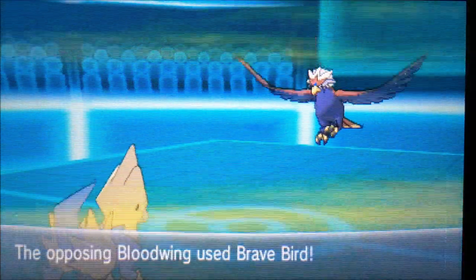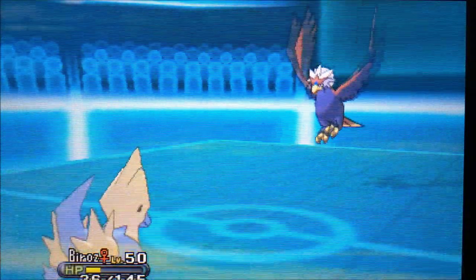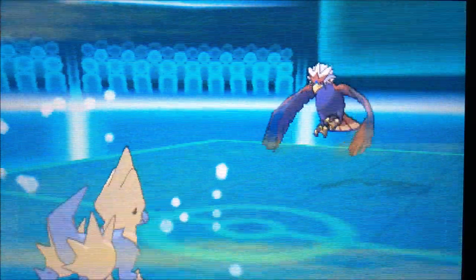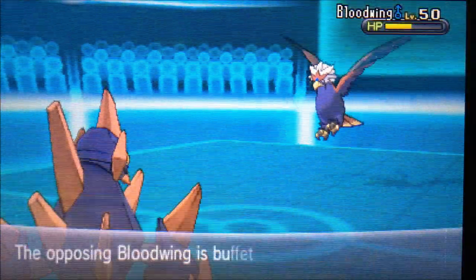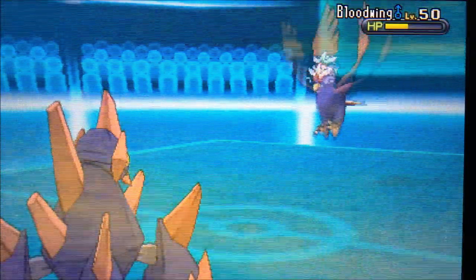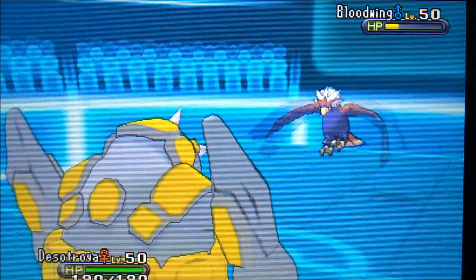Second kill for Stoutland. He brings in Braviary and I was hoping for a U-turn to give me a golden opportunity against his Sigillyph. The Brave Bird does well enough damage showing it's probably Choice Banded. Braviary is super bulky so it keeps using Brave Bird with recoil adding up. A Rock Slide could take it out in range, but I miss the Rock Slide — it wasn't meant to be. My Gigalith didn't do much this game but it walled out a few things.